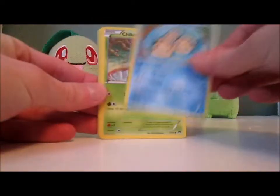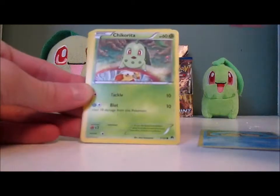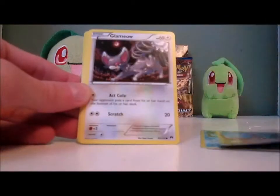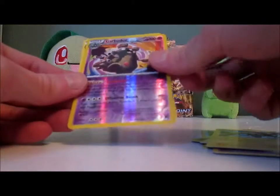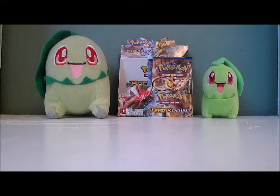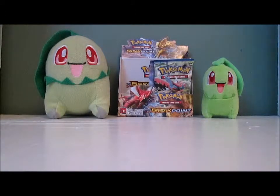I was planning on saying 'a card that is not Chikorita' this entire pack and of course I get Chikorita! I should do that more often. Pack: Gible, Glameow, Phantump, Bayleef, Max Revive, Electivire, Garchomp Reverse — which is normally a holo that I haven't gotten yet, so hopefully I'll get the holo version — and Raticate. I've got to be close to completing this set. Nine packs left.